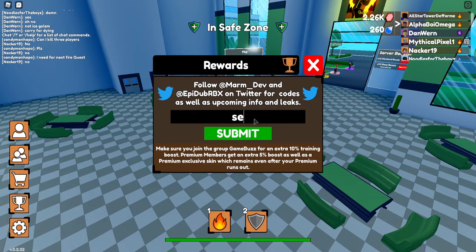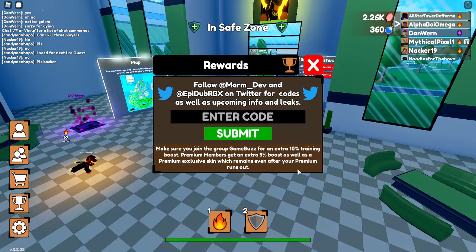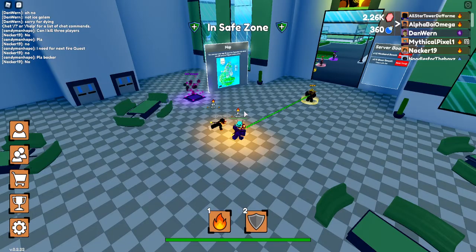The final code is called 'secret code' and that gives you 100 more mana. Also make sure you join the group for an extra 10% boost. And that covers all the current working codes that I know of.